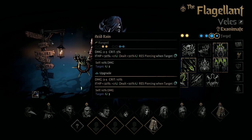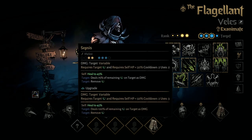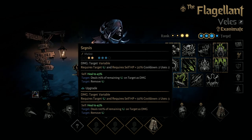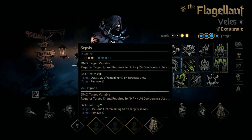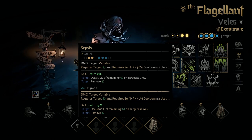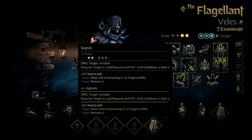Acid Rain on the Exanimate path, just like his Punish move, if he's below half health it can apply 2 extra Blight — so you could potentially apply 5 Blight to 2 backline targets at the same time. Then Sepsis — this one does the full damage of whatever the Blight on the target would tick to, like if all the turns played out and it expired; it's like Cause of Death for the Plague Doctor. And it will heal you to 45% HP specifically — not 45% HP healed, but healed to 45% HP — to keep you under the 50% threshold so you still get the damage bonus for Punish and Acid Rain.